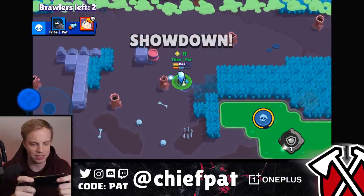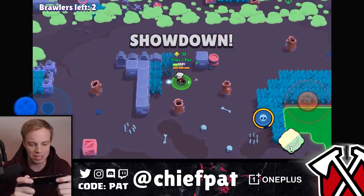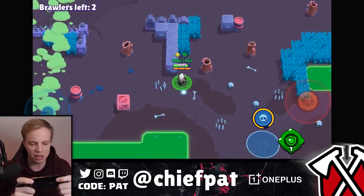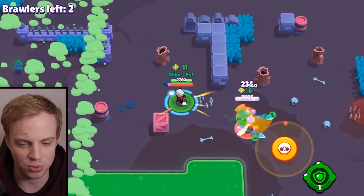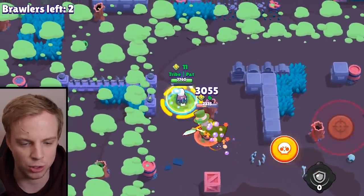Ended up getting them. Mortis is going to be the final brawler. We've never lost to a Mortis before — this shouldn't be the time to start. Here goes Mortis. I doubt this one, dude. Mortis, I got some bad news for you. That's a GG. Well played. That's how you do it. Chief Cat approved. Let's get one more battle on the books for now.